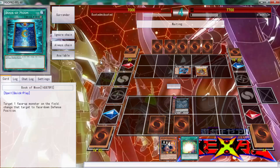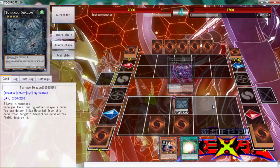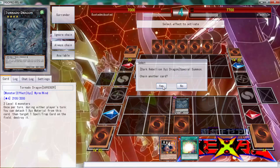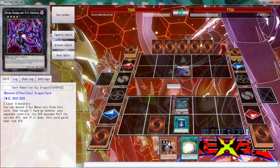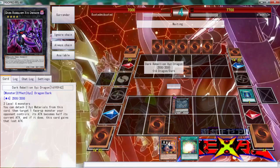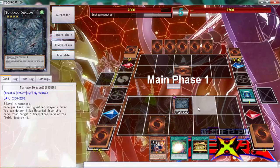If we get Twin Twisters we're going to be in a little trouble. I don't — Book of Moon is a really good card but Solemn Warning is even better, so we're going to book him because he's only 2000 defense. If it was any higher we would have hit him with Solemn Warning, because with Book of Moon we can still attack over it. That's what makes Tornado Dragon an even better card — it's 2100 and now my opponent can't set.